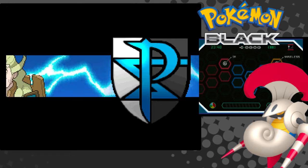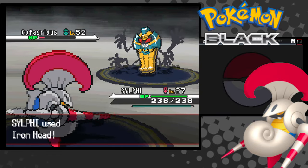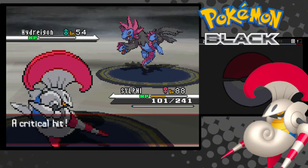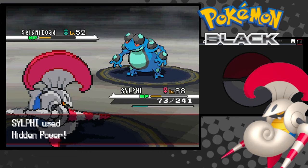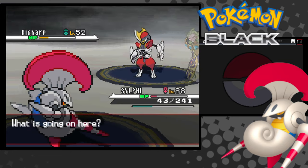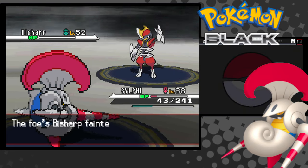Finally, we fight Ghetsis, the real villain. First, I get Reshiram out of the way. One-tap is Cofagrigus. Hydreigon does massive damage, but gets one-tapped. Eelektross is annoying, but we still take him out. Next is Bouffalant, but he's a one-tap. Seismitoad is also a one-tap with the Hidden Power I kept by accident. And finally, I two-tap his Bisharp for the win, finally beating the challenge.